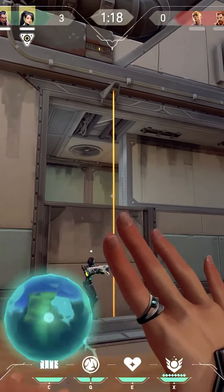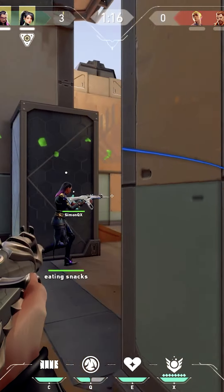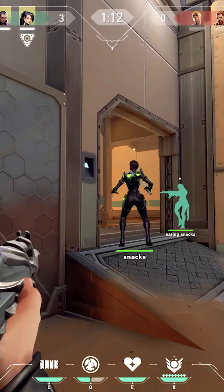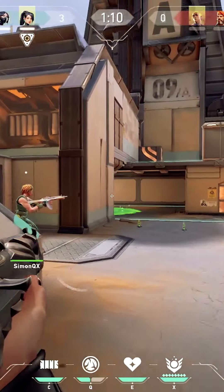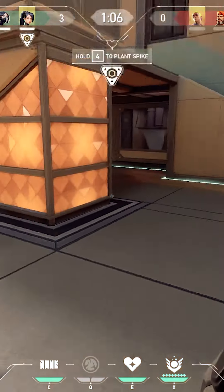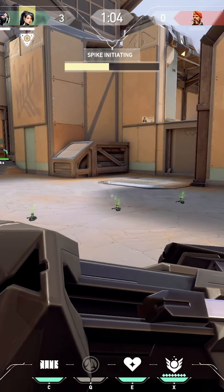I'm going to slow up here and then we're going to head on site. The dog is looking on site and there's nobody there. However, there is somebody in spawn and they do kill Reyna. So now it's a 3v2 and we have information that there's another one in spawn, which we do get — Gekko.